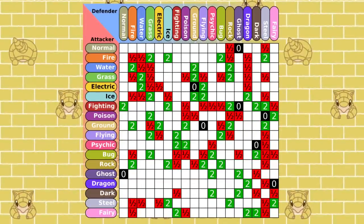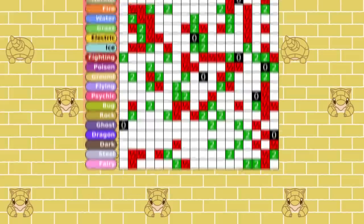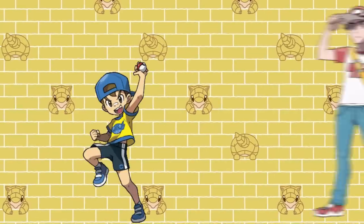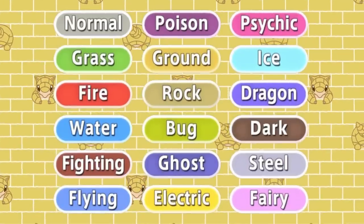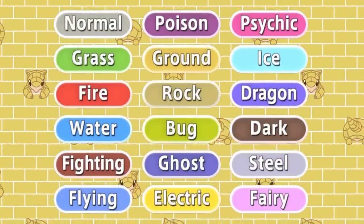The type chart in Pokemon is one of the most important aspects of the entire game. Whether you're starting your first adventure or a veteran trainer doing victory laps around the regions, knowing the interactions between the 18 types is essential to becoming a true Pokemon master.